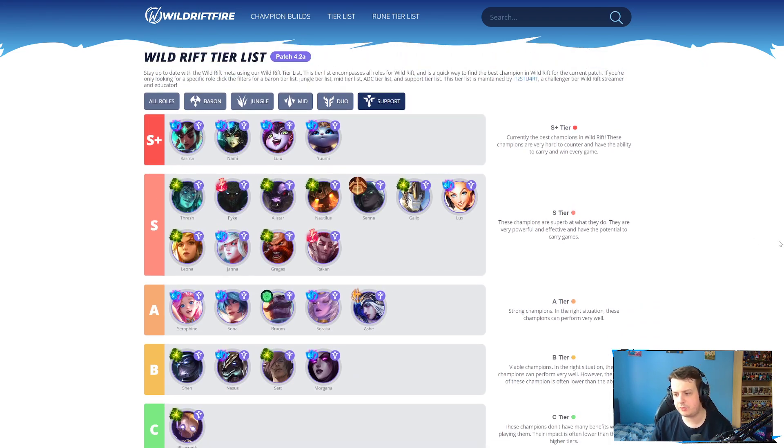Last one — we move on to supports. I don't think anything has changed in the S+ tier. All these champions are still really, really strong in S+ tier — Karma, Nami, Lulu, Yuumi. Especially because of the meta we're in at the moment with hyper carry AD carries, all these supports are still very, very strong.